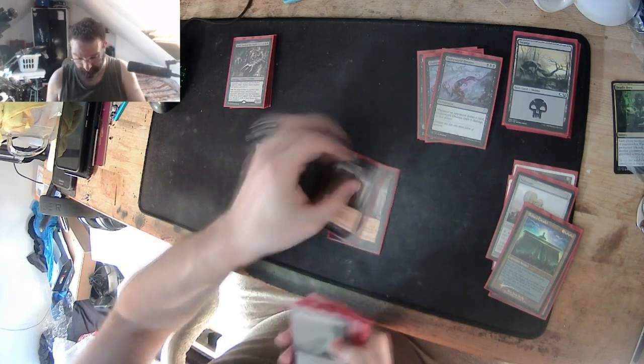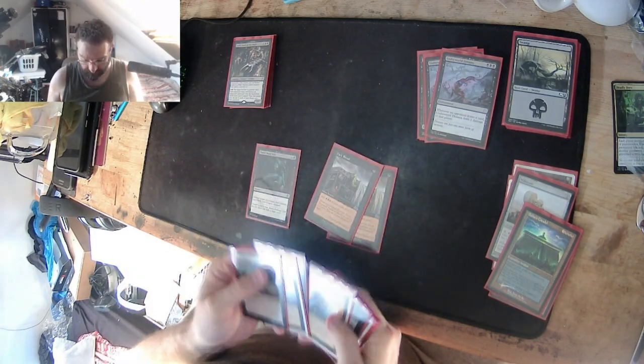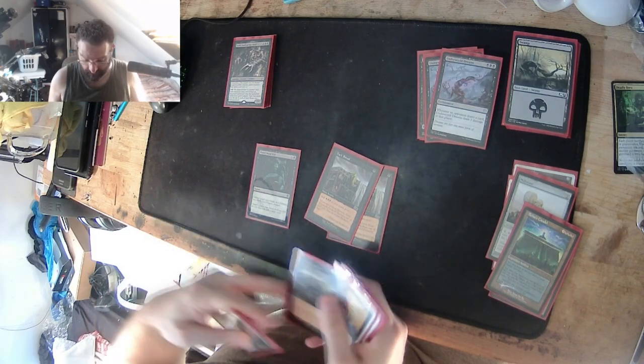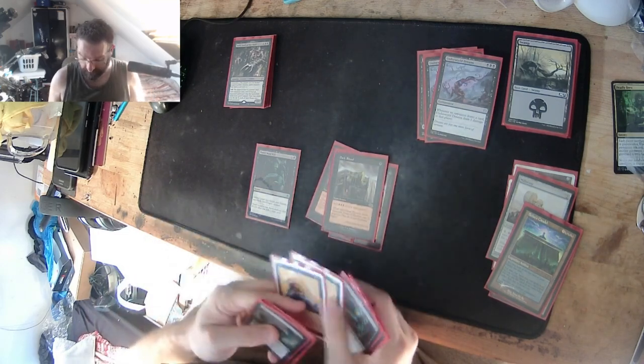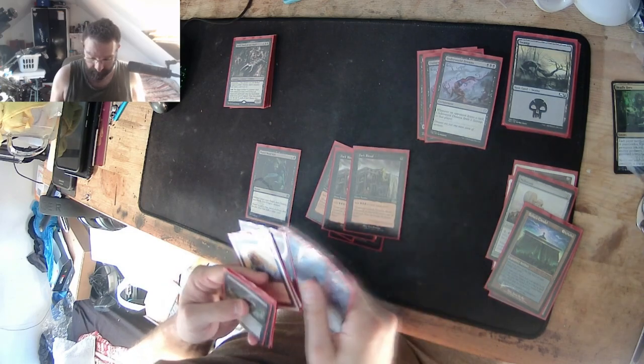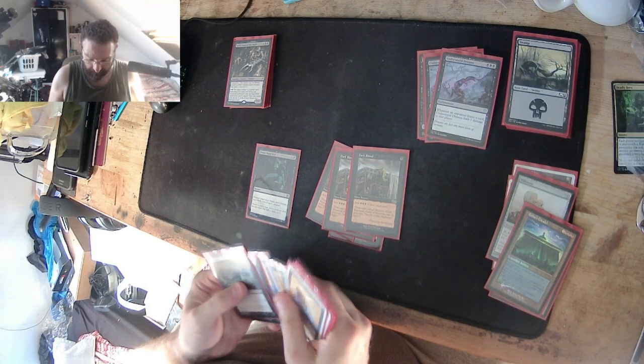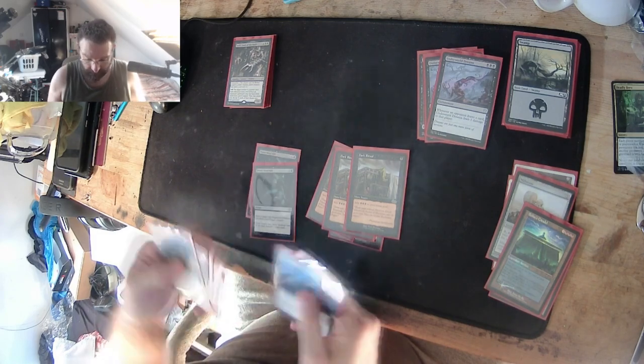Of course we've got the typical Dark Rituals. If you don't know what Dark Rituals do: pay one black to generate three black mana. I've got four of them in there. That's mana ramp — this is how you ramp your mana up in black. I've got two Power Word Kills.